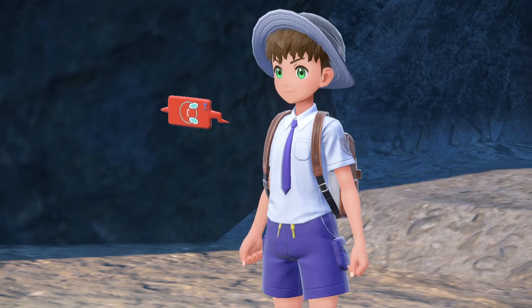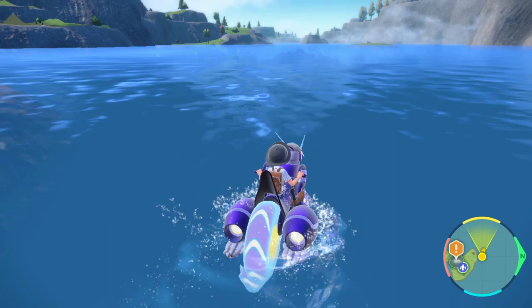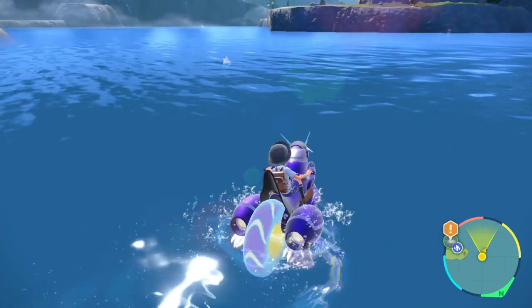Once you beat it, you'll head on inside and get the Herb Mystica, which will give you the ability to move across bodies of water, or to swim — however you want to refer to it. But this is how to swim in Pokemon Scarlet and Violet.